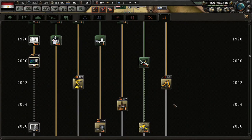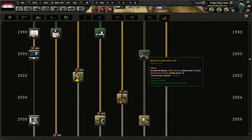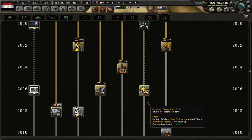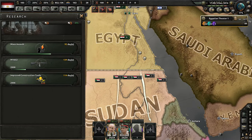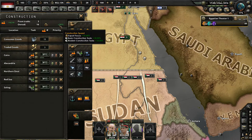It appears that our research for modern construction tools has finished, so let's select a new technology. I'm probably going to continue in the industrial sector and go for the next construction tools. The reason I'm going down this tree is because it increases construction speed by 10%, which is really what we're looking for in the beginning of the game. Construction rates are not the best right now, so we want to slowly pick away at that. Also, we did have to allocate some factories to trade, so we definitely want the highest construction speed possible.